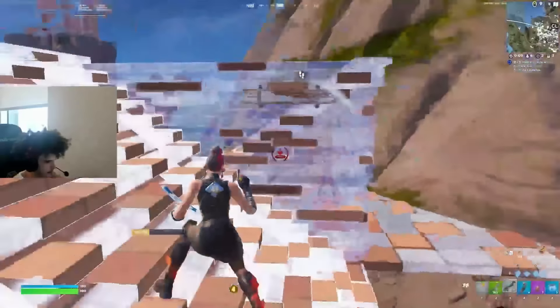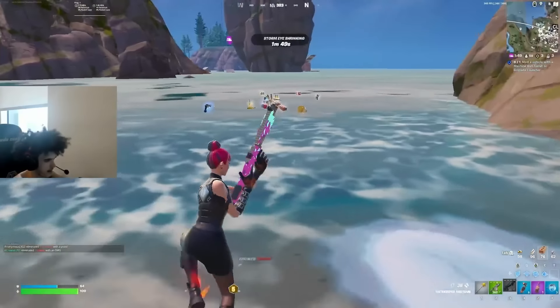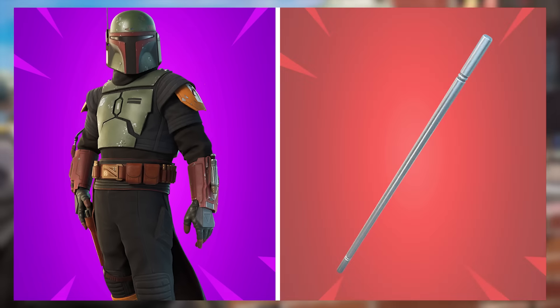Obviously, because this is part of a battle pass, this skin is never going to be added back, so if you guys want to use a combo that will be added back to the store in the future, we need to move on to the first combo of Chapter 3, and this is Boba Fett, and we are pairing this with LeBeau's Bow.